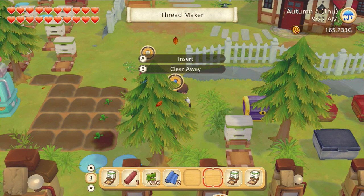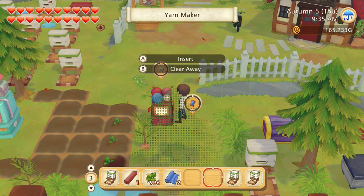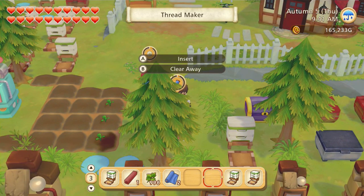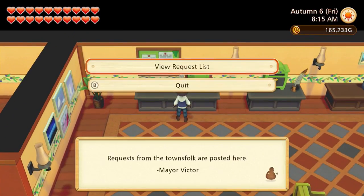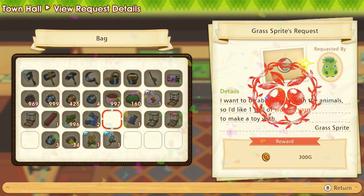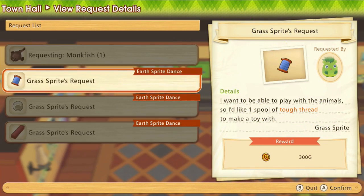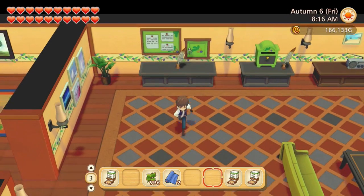I currently have the thread maker making a tough thread using three tough grass, and the yarn maker using one wool to make one woolen yarn. Basically, you need one supple lumber, one woolen yarn, and one tough thread for this next request. Let me cut until they're done. Let's submit this request — deliver that one, two (the supple lumber), and three. They gave you 300 money apiece for that — what the heck?